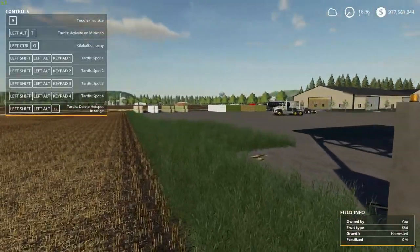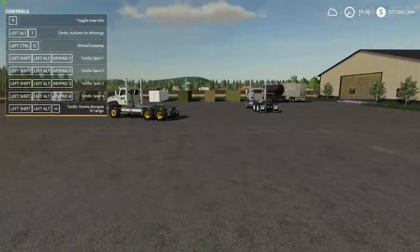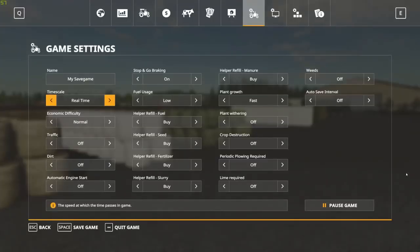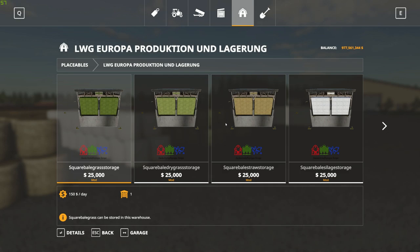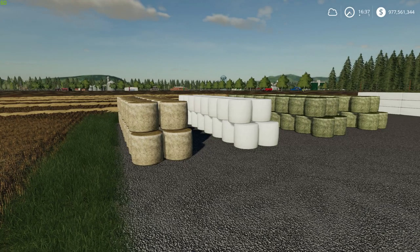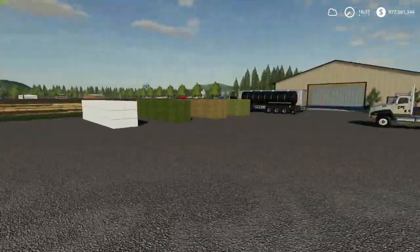They can hold 243 bales — that's quite a lot, almost a million liters worth. Let's go over to the shop. Just click on that and all eight of them are listed right there. Don't forget you'll need the global company script — I'll include the link below. They're all $25,000 with $150 a day maintenance. It took a while to get all this stuff set up with all eight storage buildings.